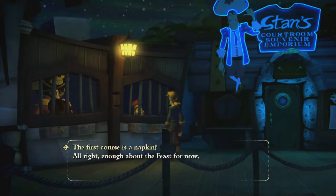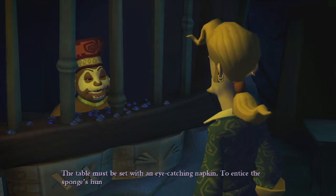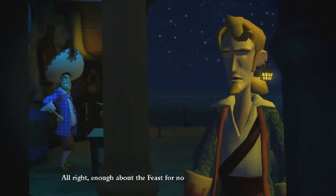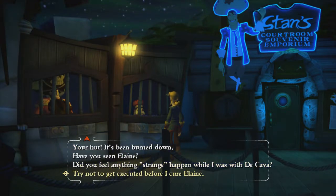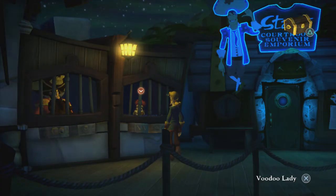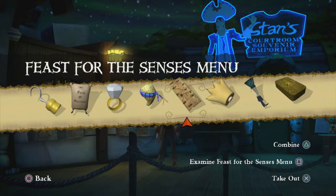How do we find out the second course? Let's ask the voodoo lady. She confirms the first course was the napkin - we've done that. So now we need to figure out the remaining senses ourselves. We've got sound or hearing, touch, taste, and we've done sight. What are the others? We're going to have to think about this.